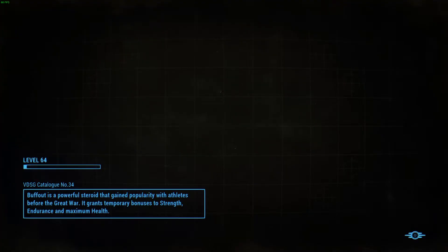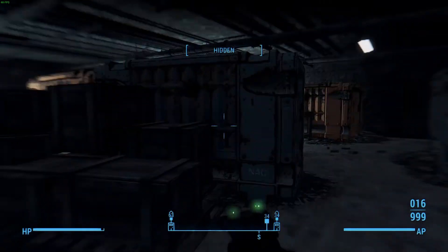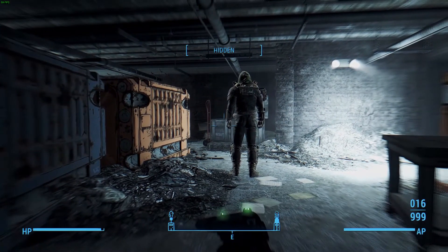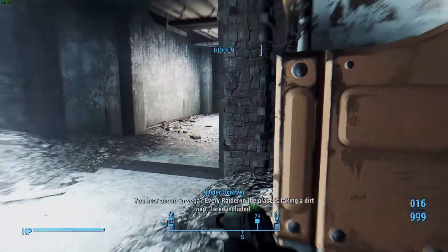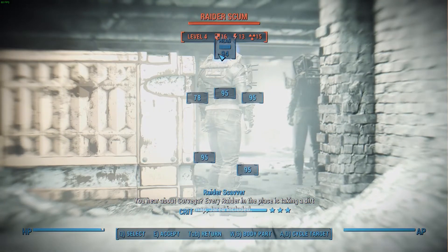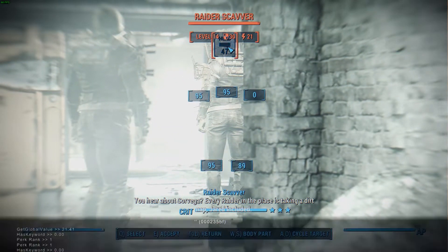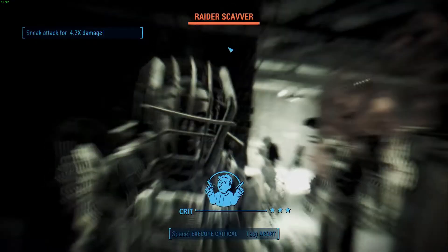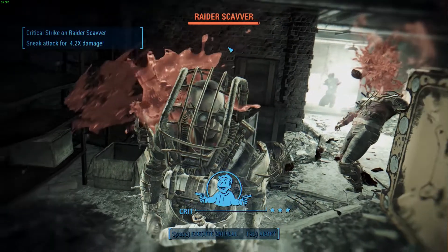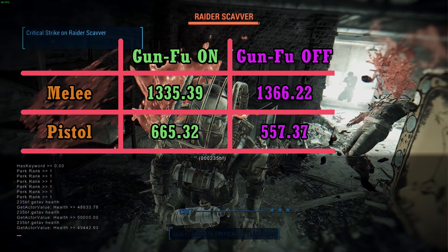And now for the pistol without the Gun Fu perk. He moved, so we're gonna get a new angle from the right side. Let's check the HP again and use the crit. The value is 494 42.63 for the pistol.